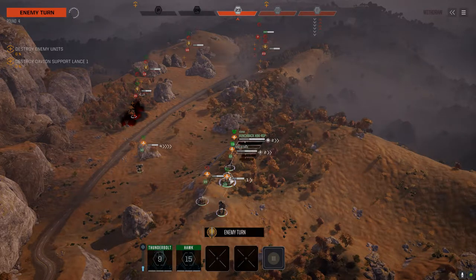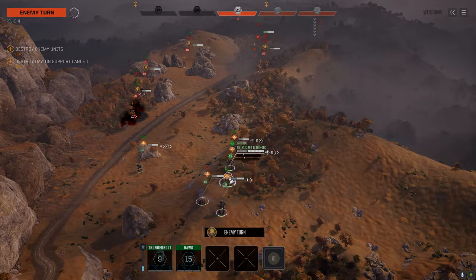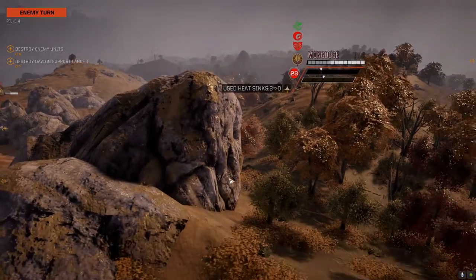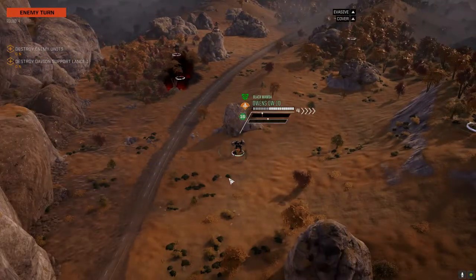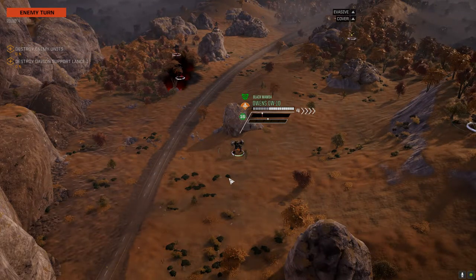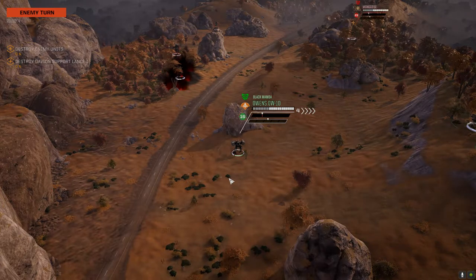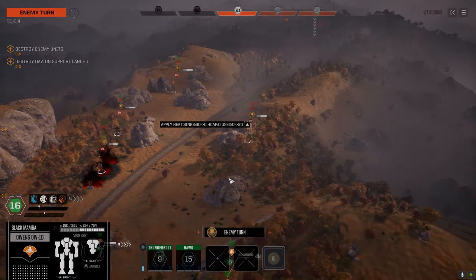We've got initiative issues here. Boss Rock's pretty low at 11. Who's going? 23 is the Mongoose. It could just be the six of these guys. Come on in and get killed. We need to deal with this Flashman, I think.